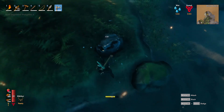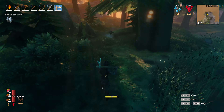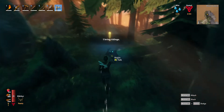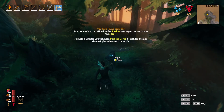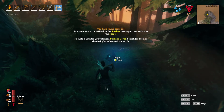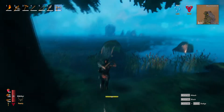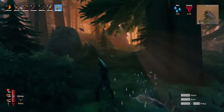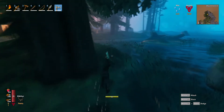This is tin — as you can see, it says tin right there. We can mine a little bit, but it isn't a lot. Raw ore needs to be refined in the smelter before you can work it at the forge. To build a smelter, you would need Surtling cores — search for them in the dark places beneath the earth. Okay, I guess it was just Hugin going away. Thought I heard something bad.